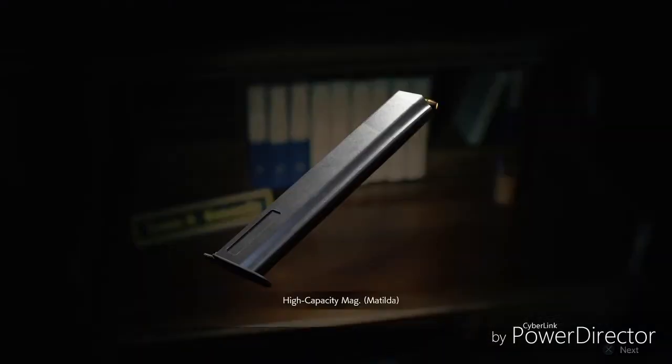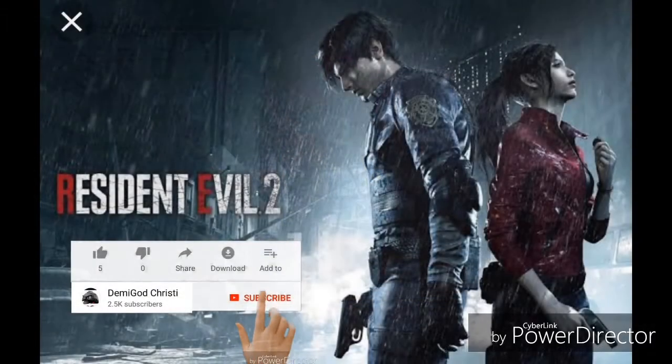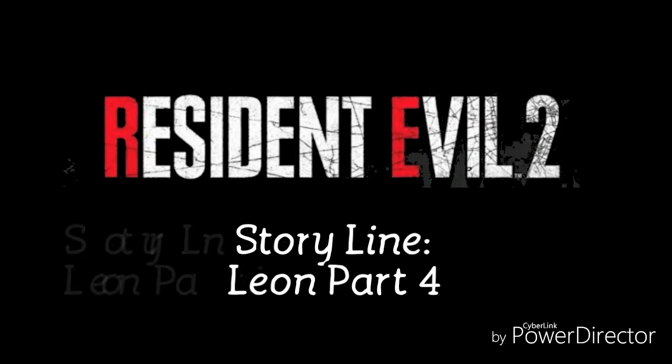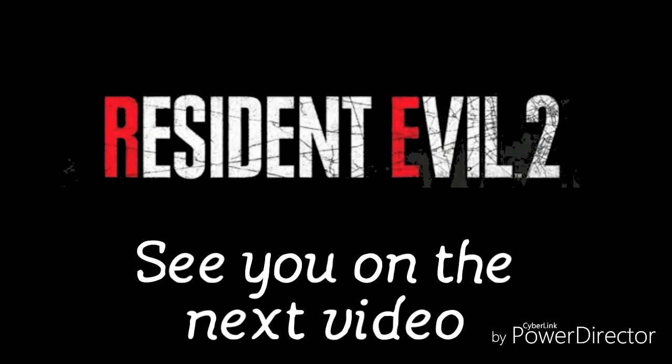And that's it — you open the desk of Leon and get the most important clip. It had to be locked with two combination locks. Hope that helps! We'll continue the story mode on the next video. Like and subscribe to demigod's channel. See you on the next video. Have a good one.